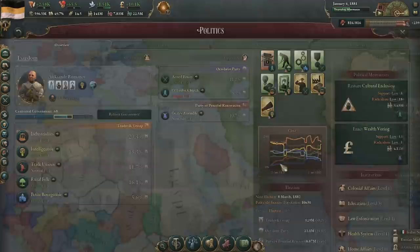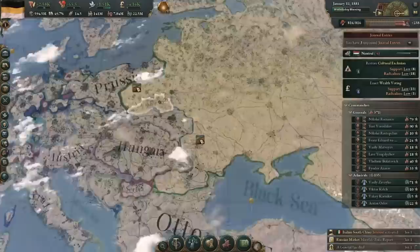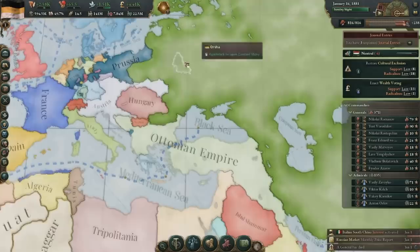When it comes to inflating the GDP, there are many paths in a game like Victoria 3 to take. Russia is a nation with huge resources and opportunity to go down just about any path. But let's be honest here — the best path is almost always to conquer more territory from your enemies rather than to exploit your own resources.